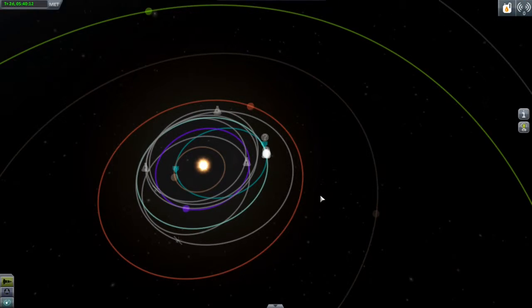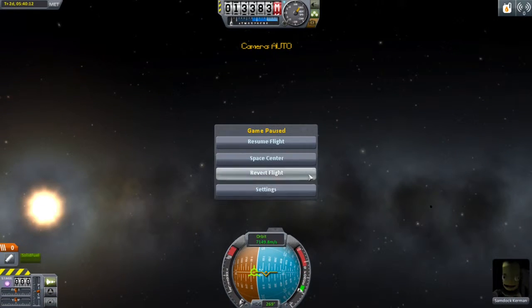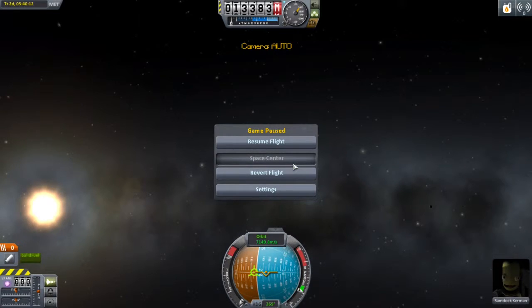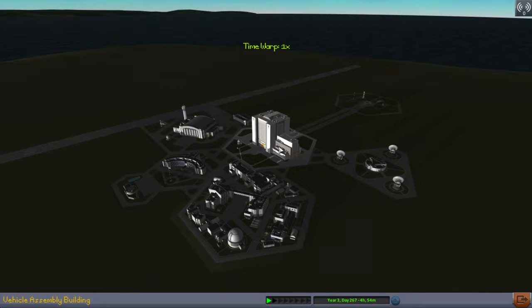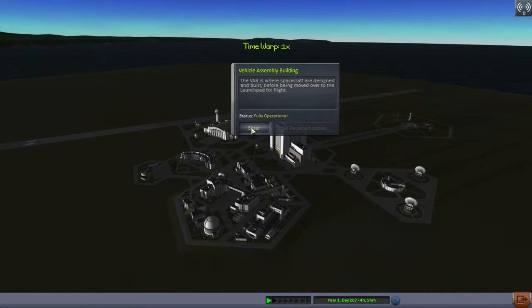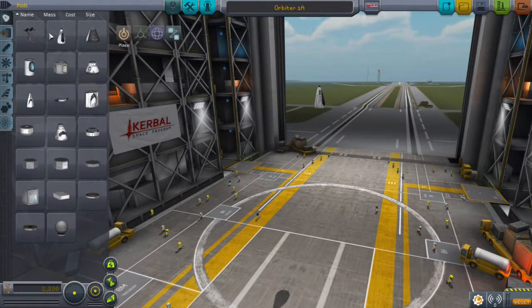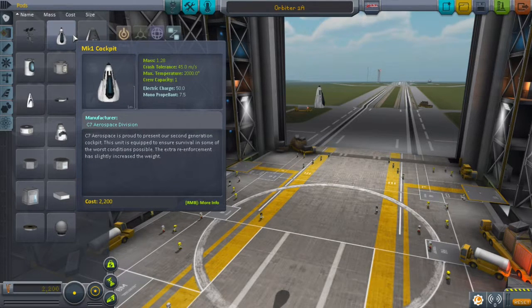So the way to build this awesome ship — you go to the Vehicle Assembly Building and enter it. To build that amazing spacecraft, you're going to want to get the Mark 1 cockpit.